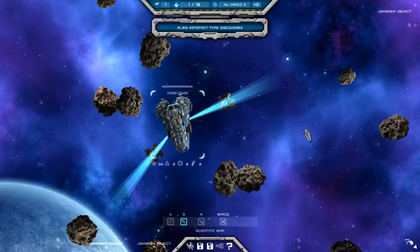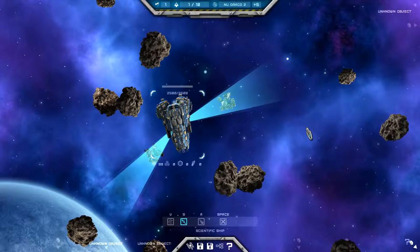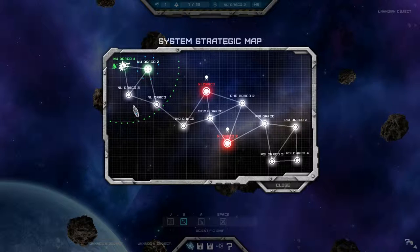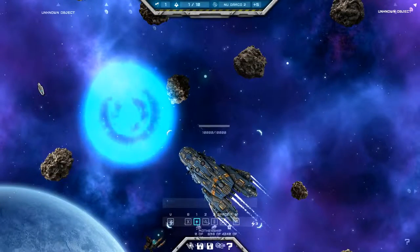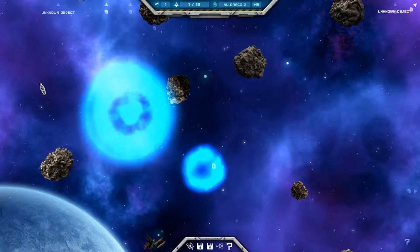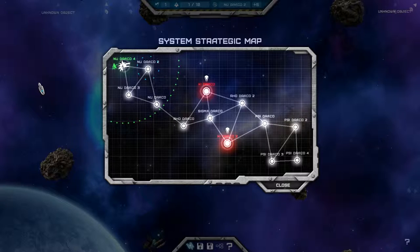The science ship needs to have the research station within its operational sphere in order to use the nano chips. The really interesting part is that not every sector of space has nano chips of every variety, meaning you really need to move your science ships to other sectors as soon as you can in order to research what you need. This is another really unique aspect of Star Fringe.